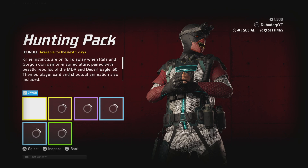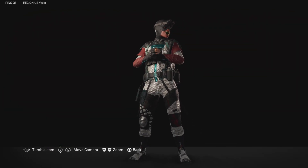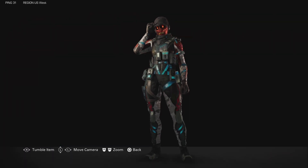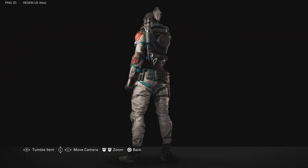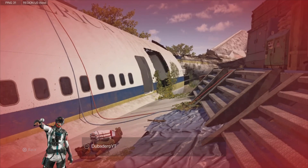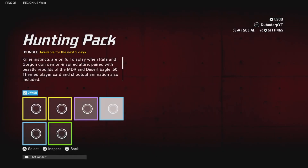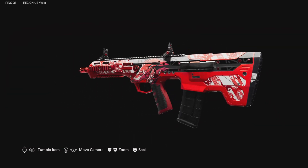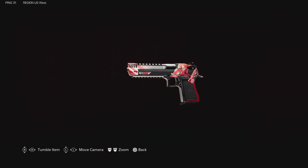The bundle comes with the following: a legendary Akaoni Rafa skin, looking really sleek; one for Gorgon as well under the same name Akaoni; my favorite emote so far, the Mic Drop; and a skin for the MDR.